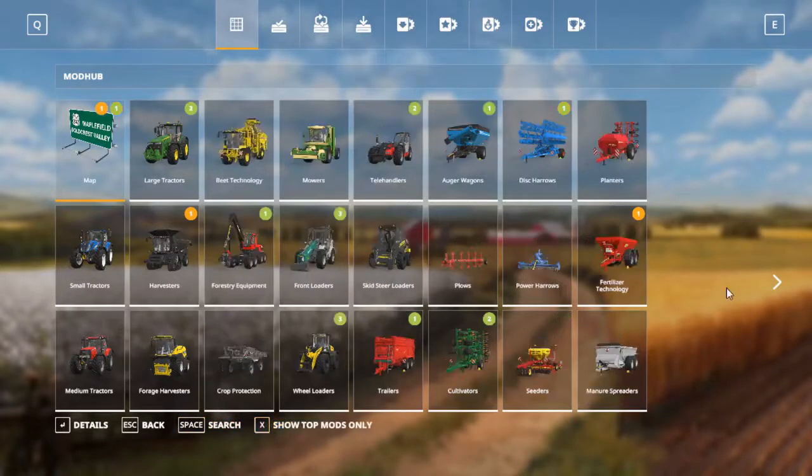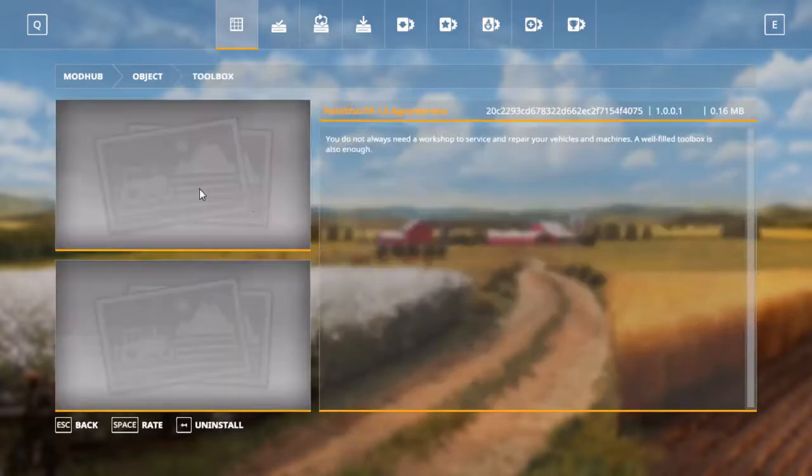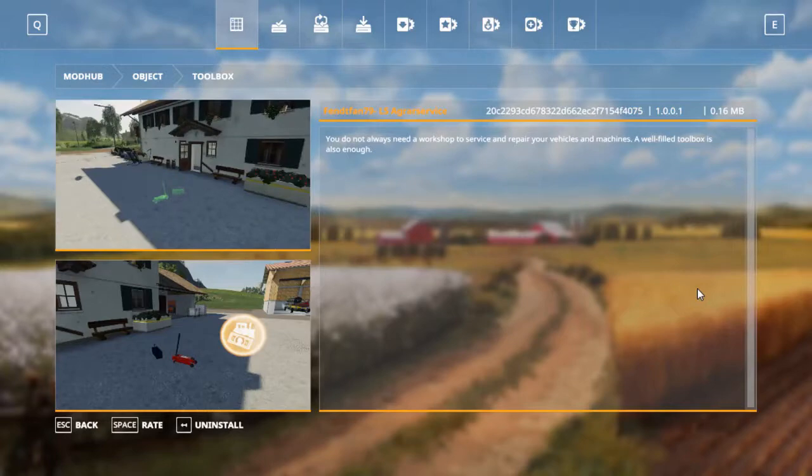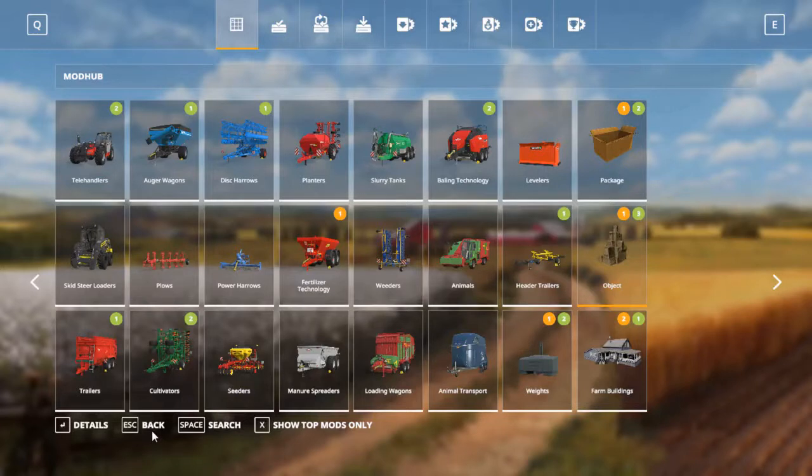Let's start out with number 3. Take a look at it here in Mod Hub. It is the Toolbox. I like this mod because you can just place it anywhere. It only costs $299. You can do anything that a normal repair shop would do, but that costs $28,000. A jack could do most of this stuff, and you have to pay to get the tires anyway. The Toolbox can do the repairs, so why do you need a full-on repair station?